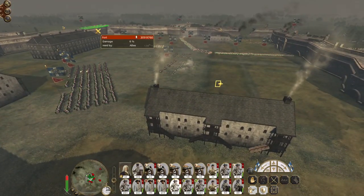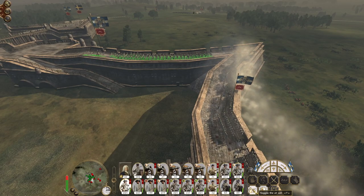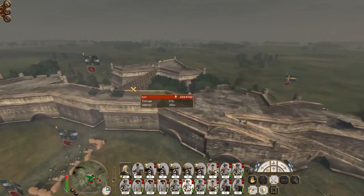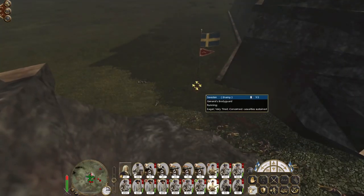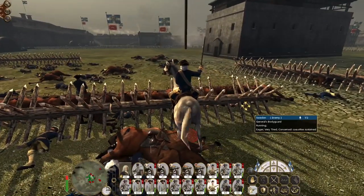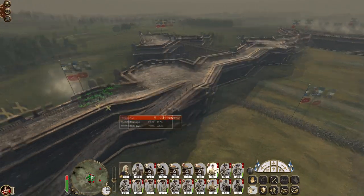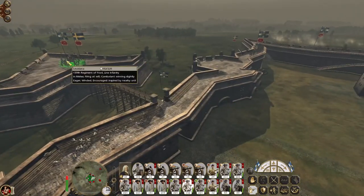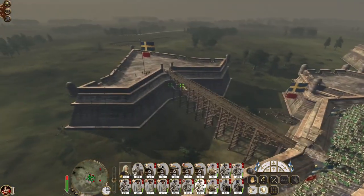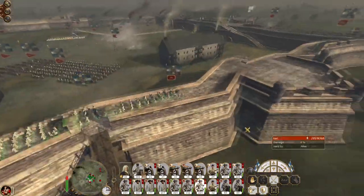The bulk of the force is actually back here. If we keep some guys over the gatehouse we'll be fine. Let's take the 136th over here as well to provide a bit of extra backing. You men attack the skirmishers. This line infantry is not going to come in. General's bodyguard — the general himself, alone! And he's hit the spikes. Knock out that guerrilla unit first.